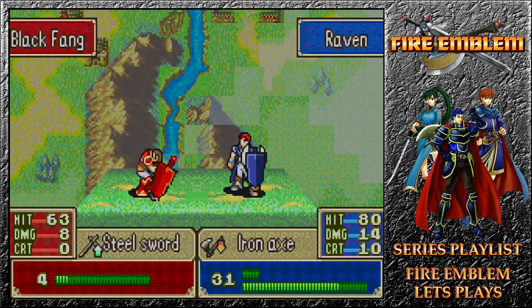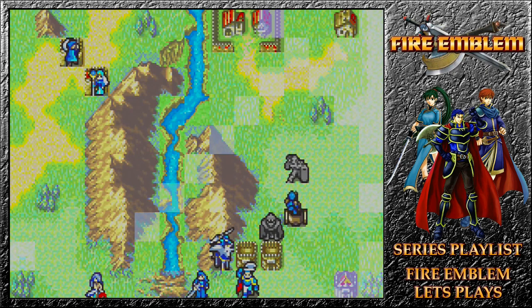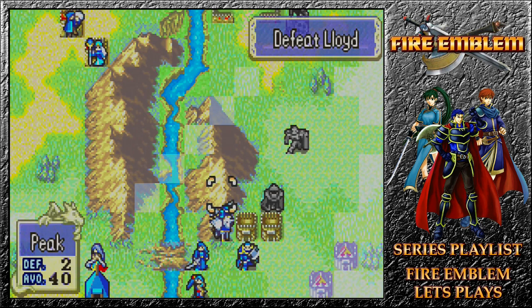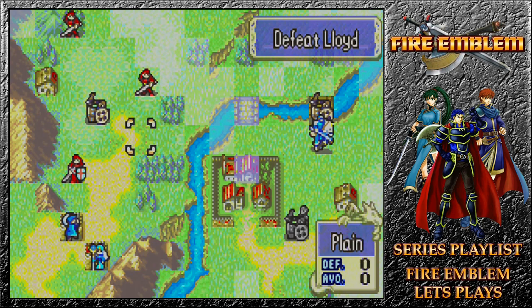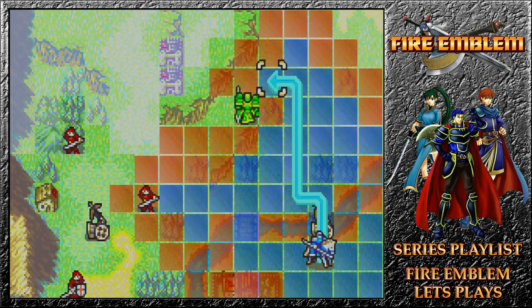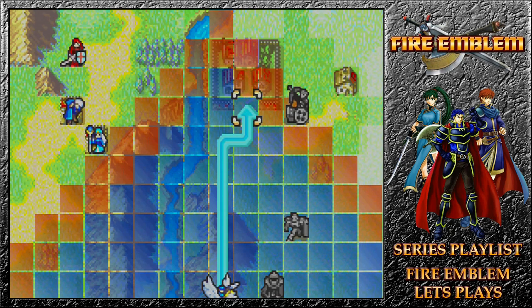Eliwood didn't end up that brilliant — his strength was a bit low — but this time around he's ridiculous. Keep moving forward; there's no one to attack from here. Is there someone blistering him, or is there an archer in the fog? It doesn't seem that's the case. I need to help you out a little bit, sir, or find someone that can talk to you. Let's move Fiora in and get to the village.